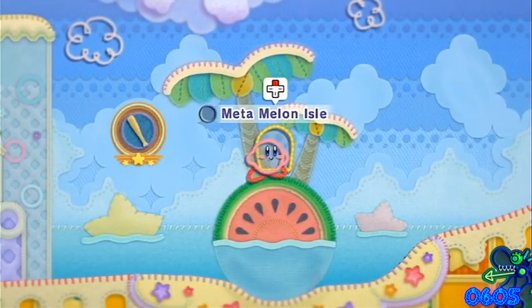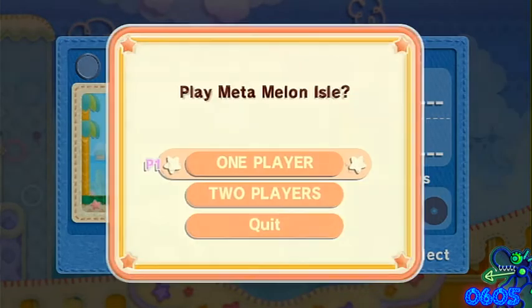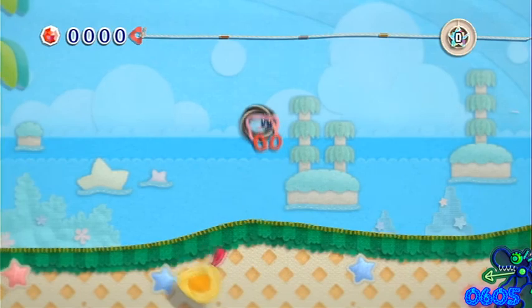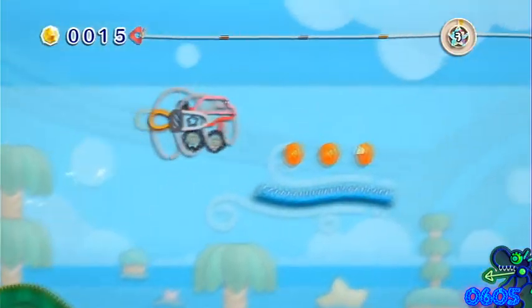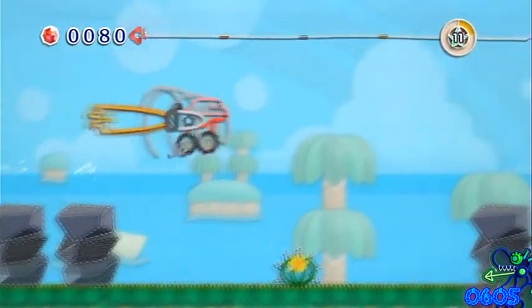I said that exact same thing in the last part, so yeah. Alright, first one up: Meta Melon Isle. The gimmick here is that they're going to make you go through four or five of the transformations that we went through on our adventure, which is pretty cool. It's kind of cool that they threw this in. So first up we have the motorbike. I still don't know what this is, some kind of motorbike. And luckily we're not racing anybody, so there's no rush — then again, we are constantly moving, so yeah, it is kind of rushed.